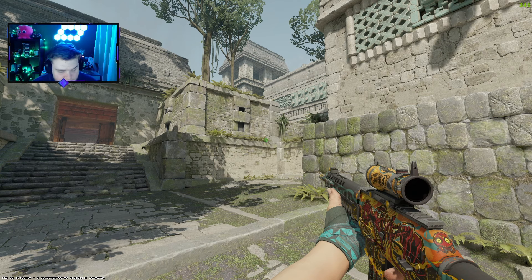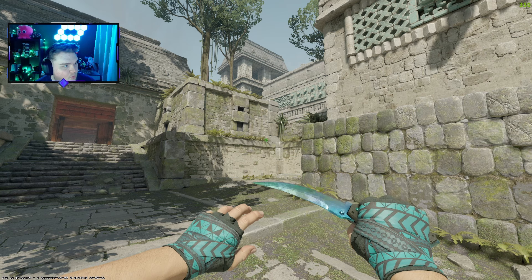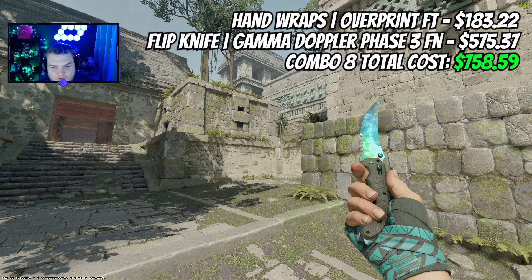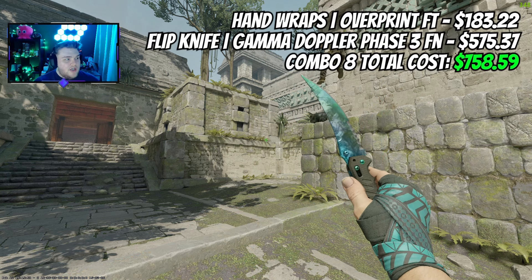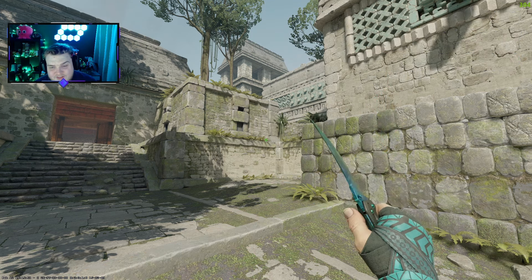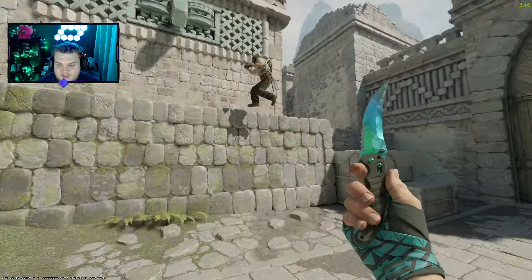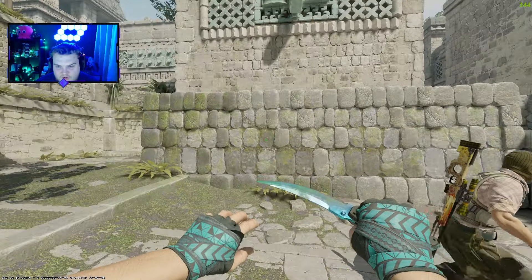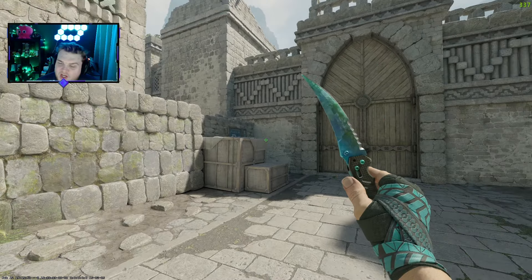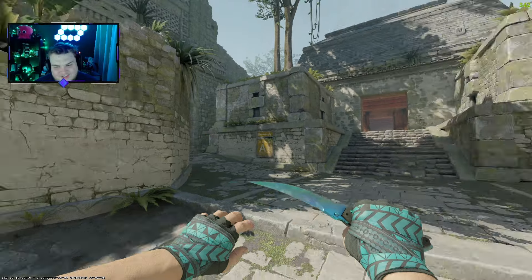This next one is super similar to my own combo — it's the Overprints in Field Tested with a Flipknife Gamma Doppler Phase 3 in Factory New. This comes in at $758, so a tiny bit over. You can save money by going for a Huntsman Phase 3 Gamma Doppler like I have. The Overprints in Field Tested look pretty good overall, and the Flipknife with its blue and green gradient and nice shine pairs really well with that shade of Overprints. This one is an absolute dub.